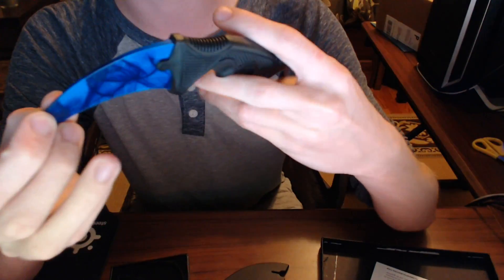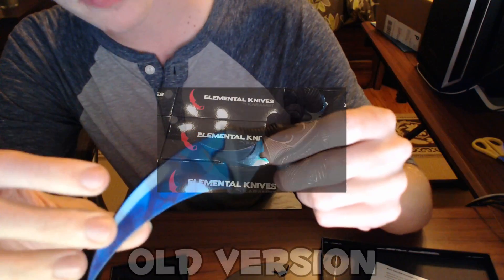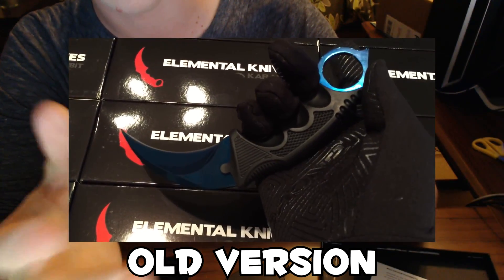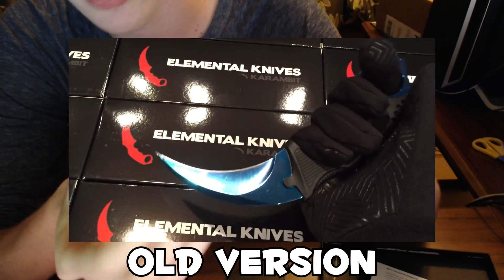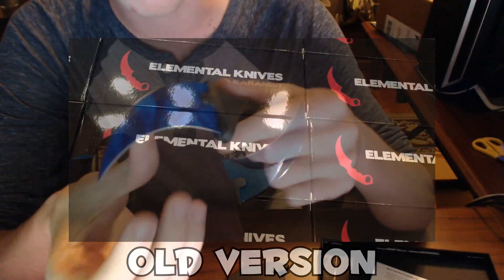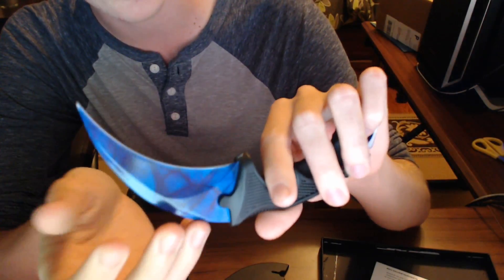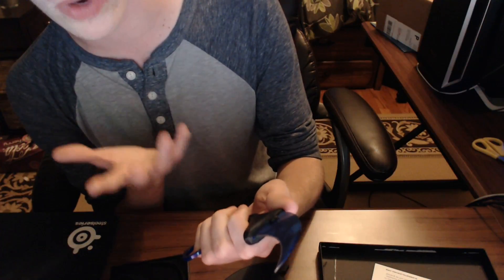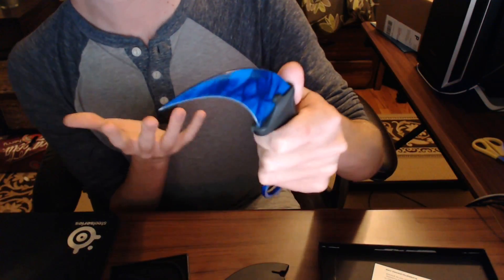If you've seen unboxings of this knife from Elemental Knives in the past — the Sapphire Karambit — this is the updated version. Their original version really wasn't that nice in my opinion compared to this. It does look better in real life, but surprisingly it also looks really nice on camera. This feels like a legitimate knife that you could get from a knife website, except it has a CS:GO skin on it.